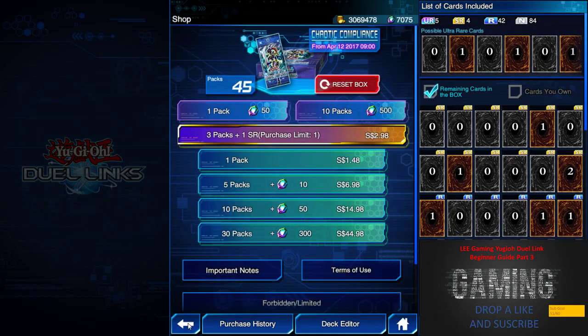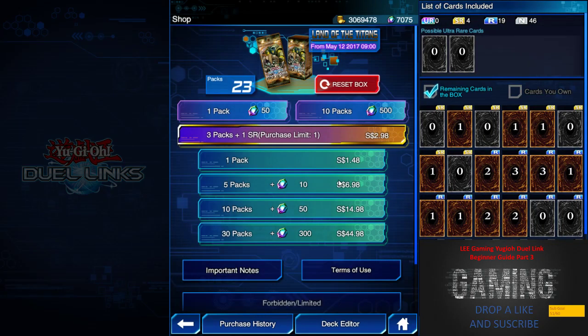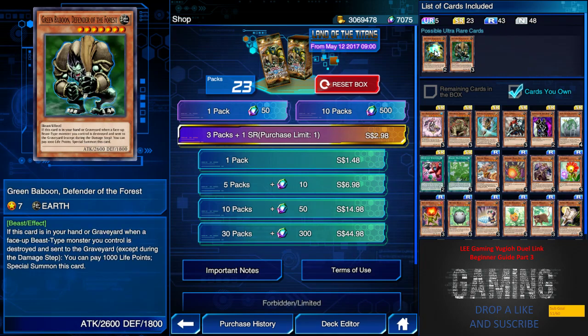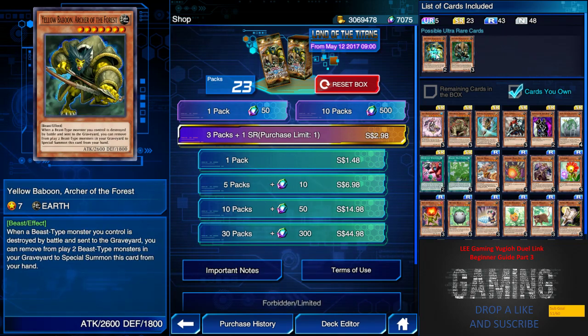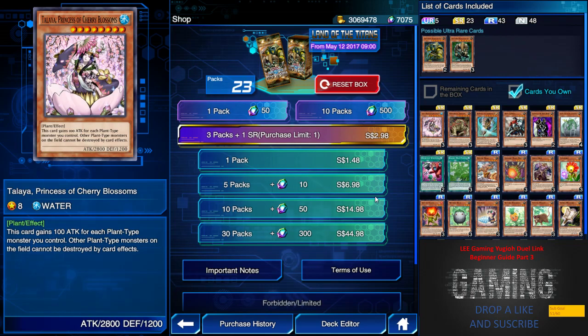Last week we went through the Chaotic Compliance box, so let's move on to the next one: Land of the Titans. Honestly, I don't really recommend anything from this box. We have the two Yellow and the Green Bamboo — both have pretty good attack and defense — but as of now they just don't matter, so save your gems.